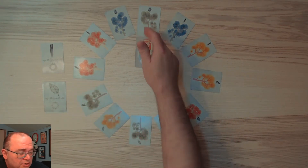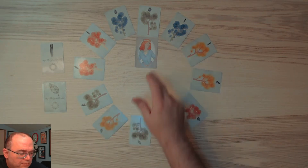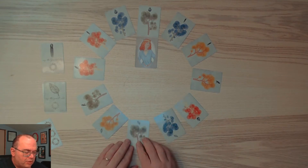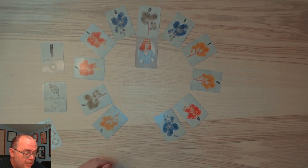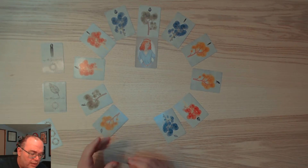Two cards who must match their color or object and are an equal number of cards apart. To evolve a card, you start with the stem facing in, rotate it so the stem is facing out, and then one more time to make the tree lie dormant. Once the tree is dormant it's no longer available to you - you can't do anything with it.